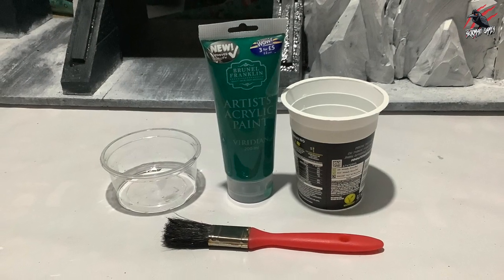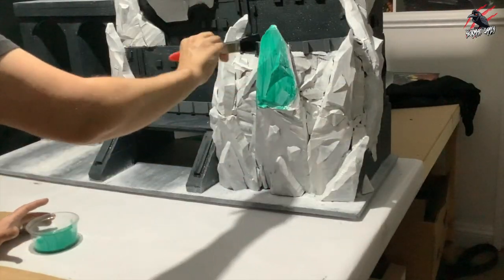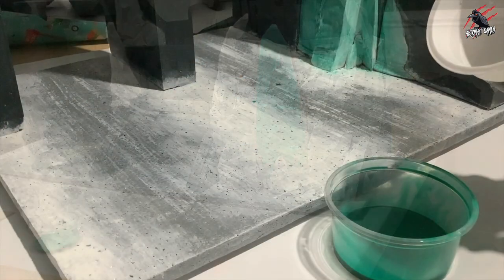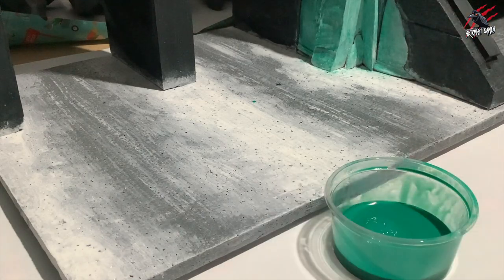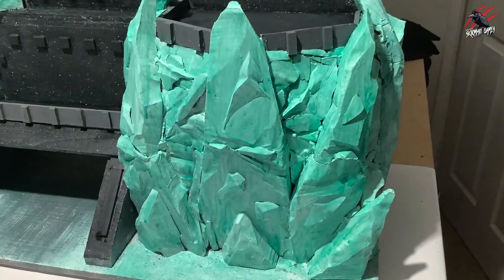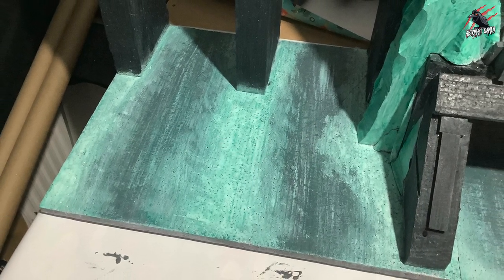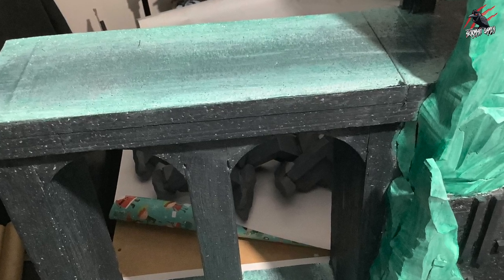Then I took some teal-coloured acrylic paint, added water to make it a bit see-through, and went over all the rocks with one thin coat. I added even more water to make it really thin and went over the ground as well. The Dulux paint made it a bit difficult to stick, but I kept brushing and it managed in the end. This is going to make it look nice and icy — and then I did the same over the top of the bridge and all other sections.